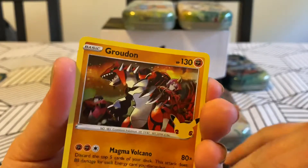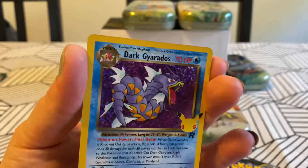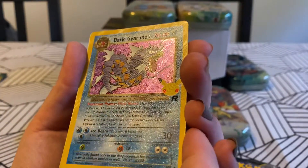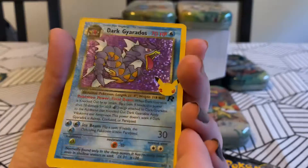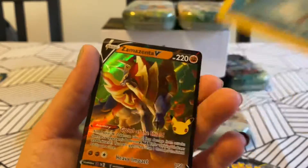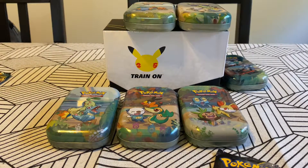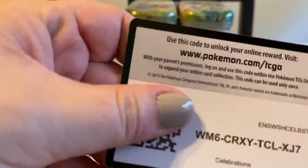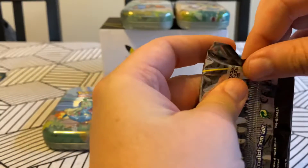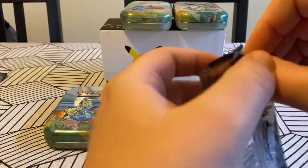Groudon. Ho-oh. Come on. Oh, nice. Wow. Dark Gyarados. Really cool. I'm just excited to get any new cards. The texturing is wild. I'm having a great time looking at it. It's like fingerprints in my hand. Oh, it's Zamazenta V. I feel like I pulled this three videos in a row. You can give that one to Victoria. No, I'm keeping this one for myself.